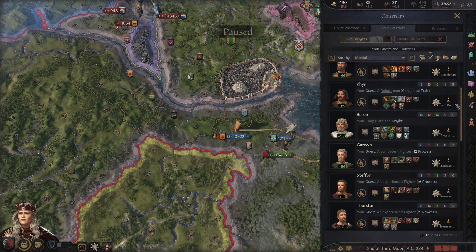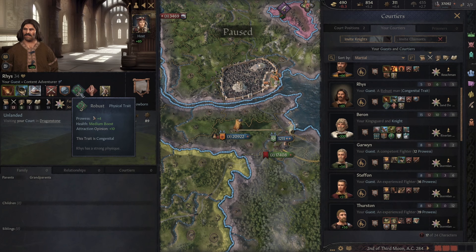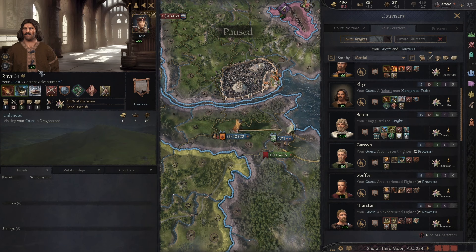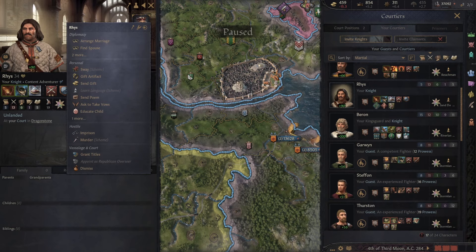I think we had a few guys with 19 prowess somewhere. Oh you're robust as well — what's your prowess looking like? 19. You're a dutiful captain and an unyielding defender, robust. You are scarred but that doesn't hurt your prowess. You're also a trained fighter. I tell you what Reese — I'm going to invite you to the Kingsguard as well. Let's recruit him to the court here. It's going to cost us another 31 gold and a little bit of stress, but we're fighting a rebellion so what's a little bit more stress?